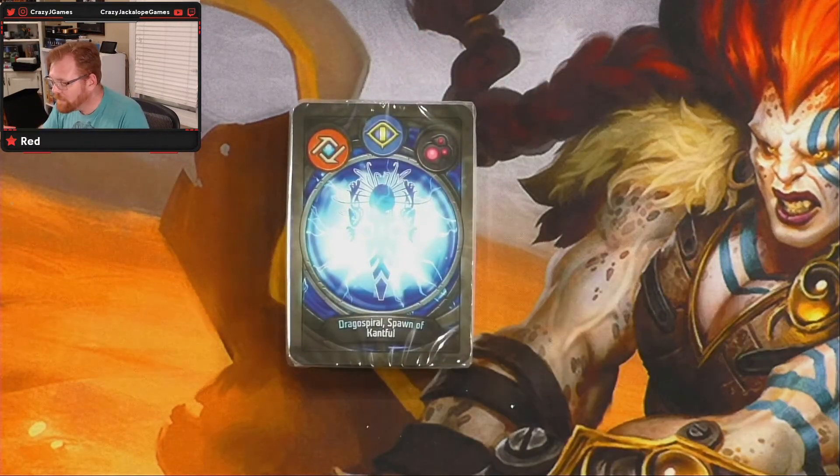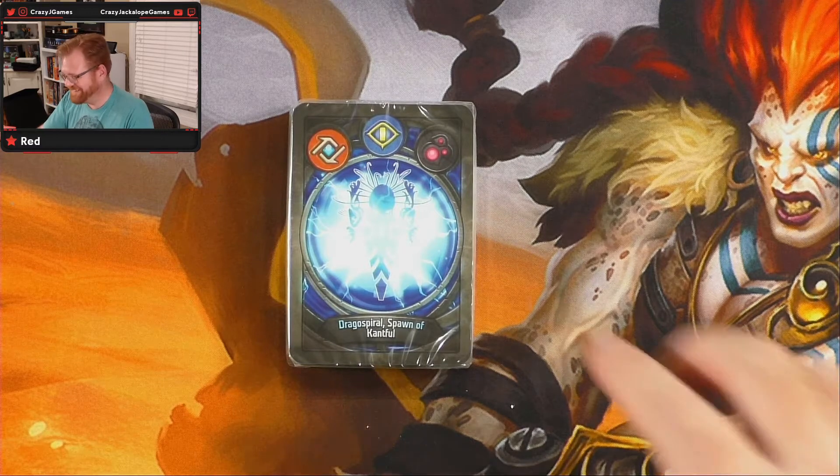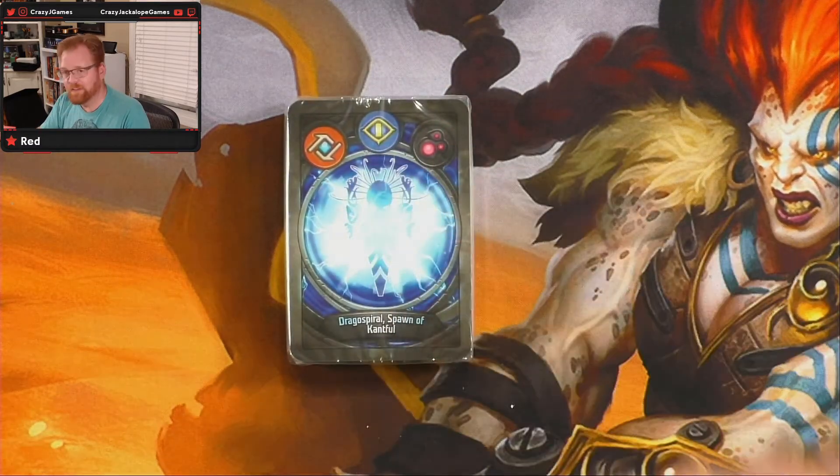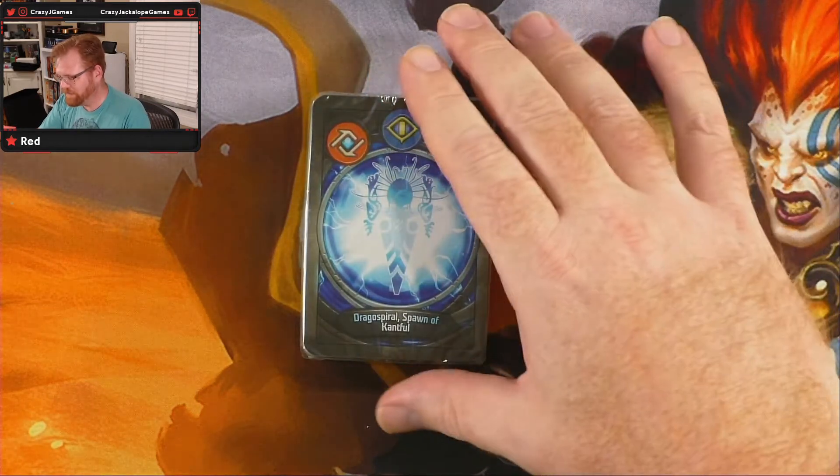We have Drago Spiral, Spawn of Cantful. We got Logos, Sanctum, and Dis — it looks like. So that's kind of interesting; that's some classic stuff in the Mass Mutations.